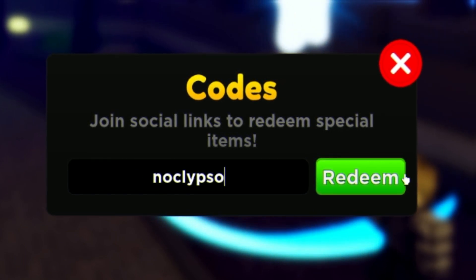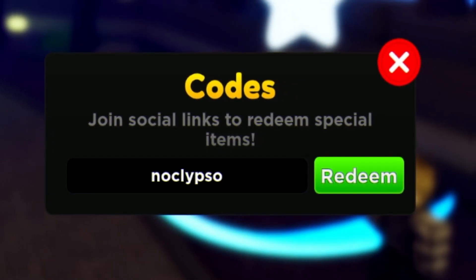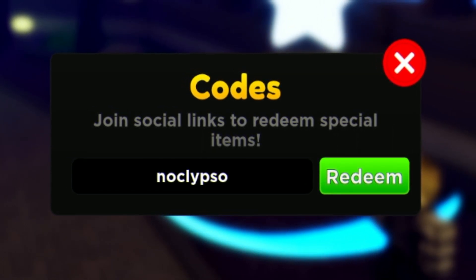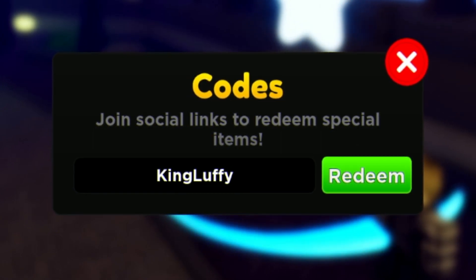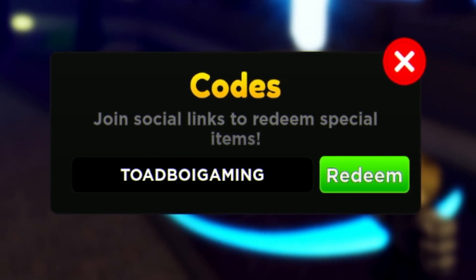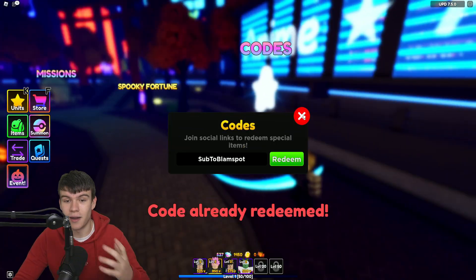Keep in mind, make sure you do subscribe to this channel right now, as whenever this game updates and releases new working codes, I'm going to be the first person to show you guys them. Next, redeem the code King Luffy. Then redeem the code ToadboyGaming. And for our final code today, we have Sub Double Ampspot. Make sure you guys put in the capitals, then click on redeem.